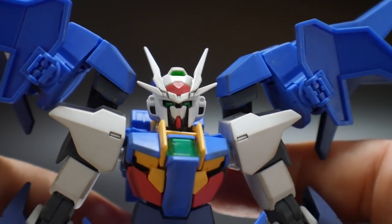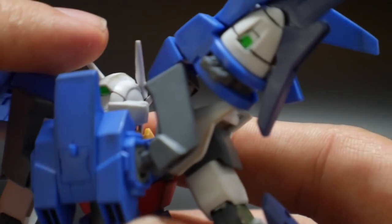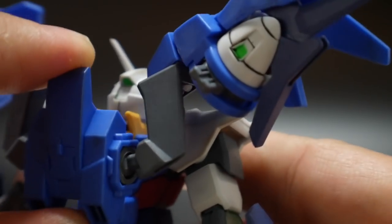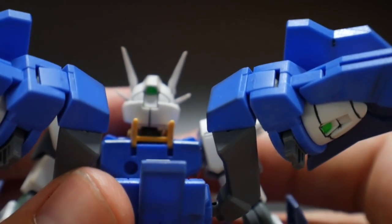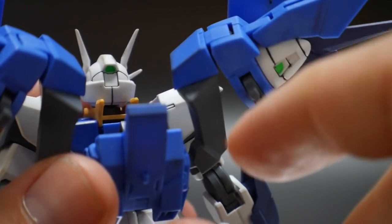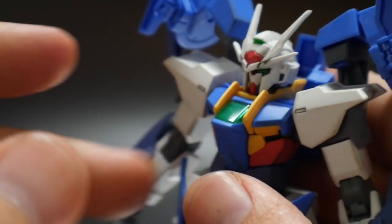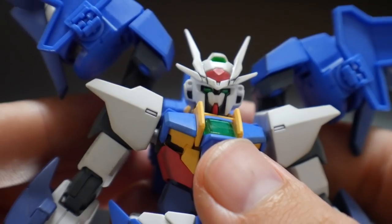Now when it comes to stickers, you are going to have stickers for the eyes, a sticker up there for the top camera, and then one on the back of the head as well. So you should have stickers for the back of the head, the eyes, and the front camera. But with a little bit of paint, you can go ahead and paint that up.